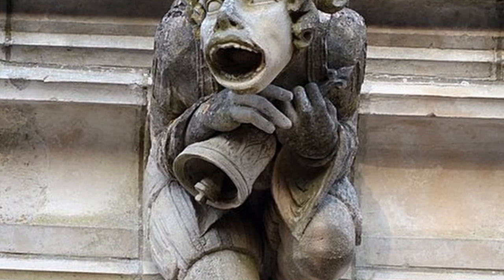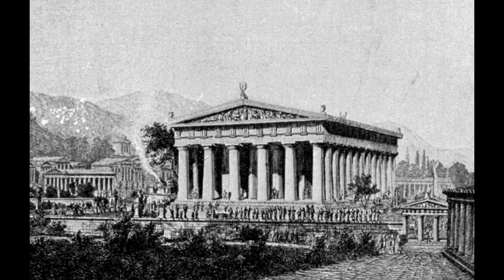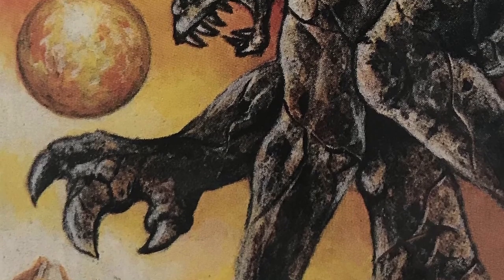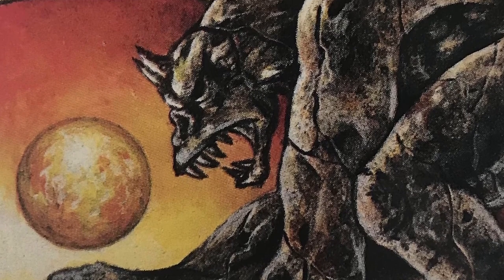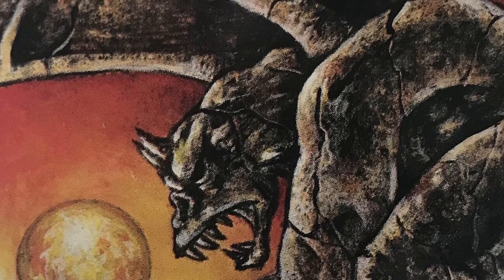Interestingly, while the term Gargoyle is French and typically refers to medieval stonework, we find similar stone creatures on places of worship — such as chimeras on the Temple of Zeus in Olympia, or the lion-headed versions of gargoyles found in ancient Egyptian ruins. In comparing the monster to the myths, we find that only the descriptions are similar. The D&D monster retains the imagery of a devilish creature with bat wings, but none of the fire-breathing properties of its namesake myth.